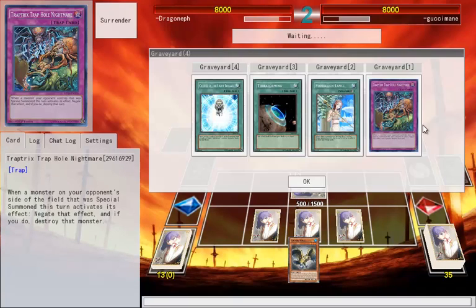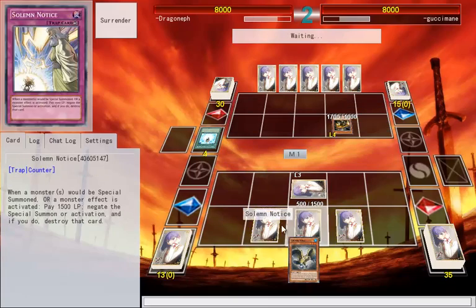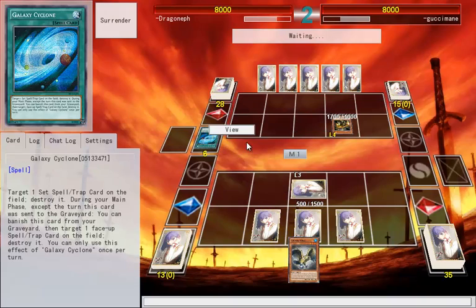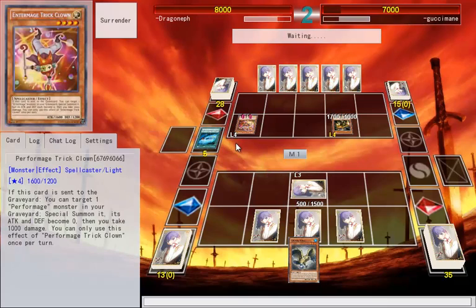Charge of the Light Brigade, Trap Trick, Dropout Nightmare, Terraforming — what could he be playing? Check Clown. Some kind of clown build. There's the Terraforming for the Empowered Field spell, because I know that was a thing for a short period of time.